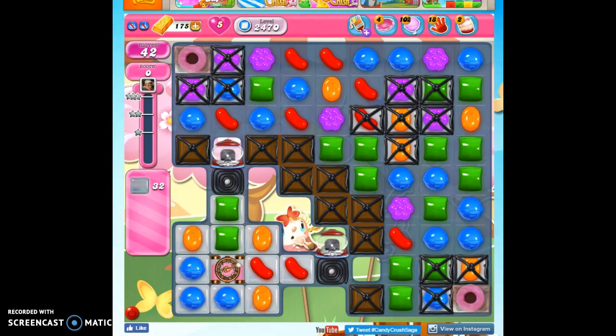Hi friends, this is Susie, your Candy Crush Guru, here to help you solve the puzzle of level 2470, where we have 42 moves to clear out 32 jelly in reach and 64,000 points.